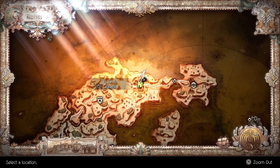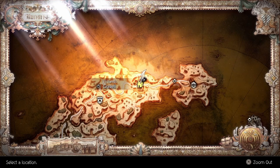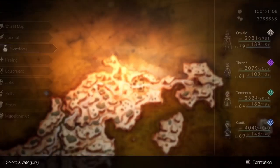Before we get started, you'll want Oswald on the Arms Master job so he can wield the following weapons. If you haven't unlocked the Arms Master, it can be obtained in Gravel right here. If you need any further help, I'll have my guide in the description.